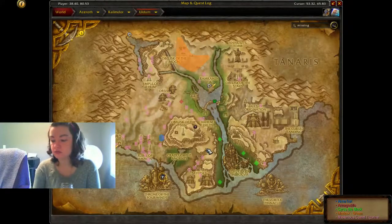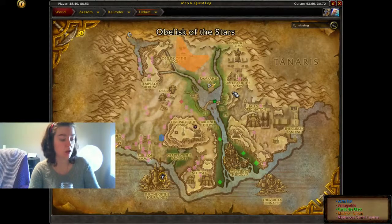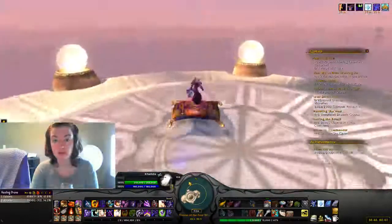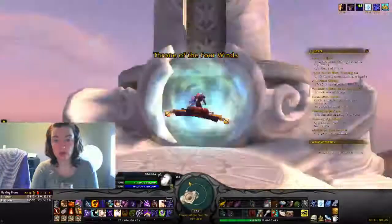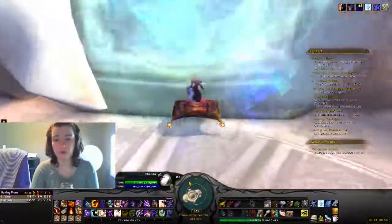All you're going to do is go to Uldum — you can fly there if you wish, or you can go from Orgrimmar or Stormwind at the place where you can get all the portals to all the Cataclysm areas. You're going to end up in Ramkahen, and then fly southwest to Throne of the Four Winds. It's quite high up, as you can see — a big floating castle in the sky — and we're going to go into the portal.